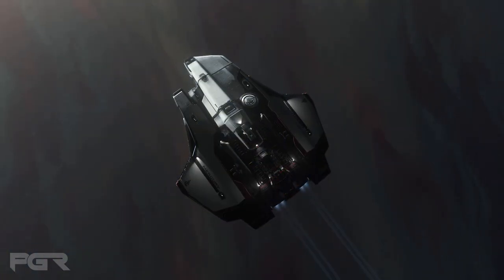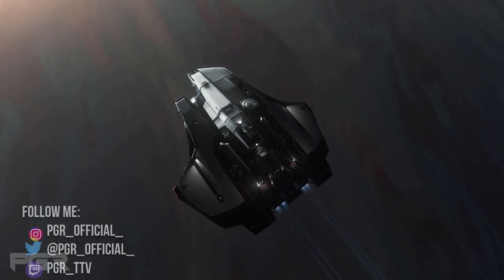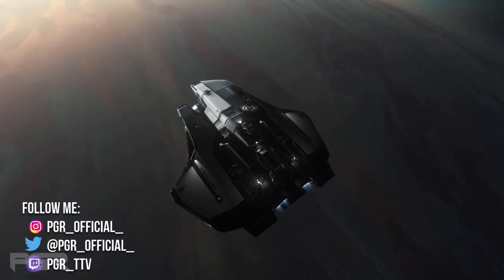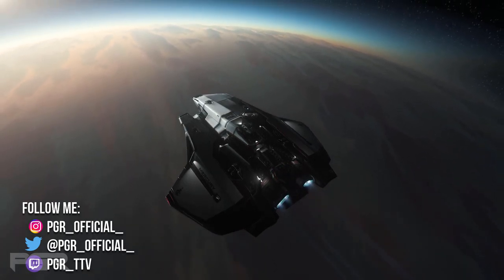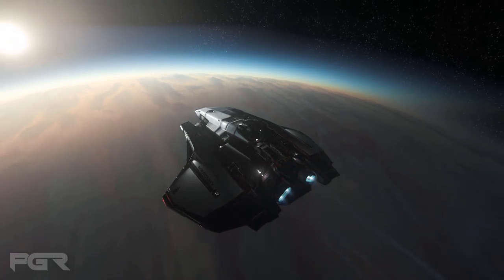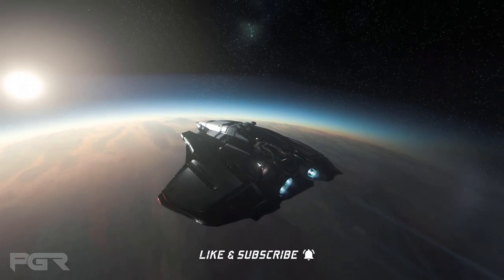Hey guys, welcome to another episode of The Hyperlink, where we get the latest Star Citizen news as they drop. Star Citizen Leaks, formerly known as The Pipeline, was able to get some more details pertaining to Star Citizen 3.18 game files. In this episode we're going to cover what looks like a Xi'an flight suit — and it's looking awesome — and also creatures found in the 3.18 game files.